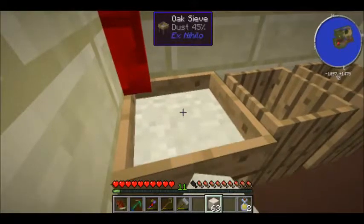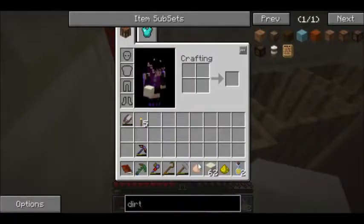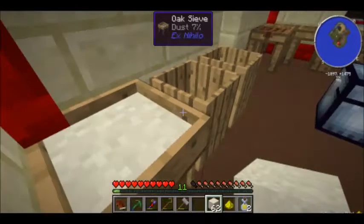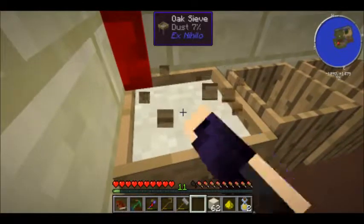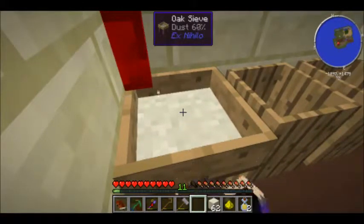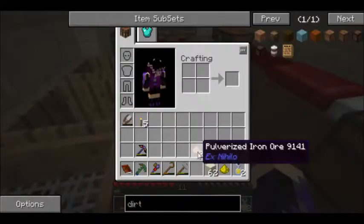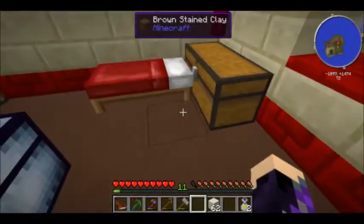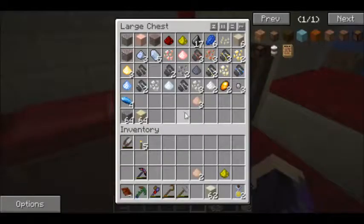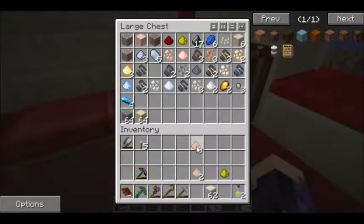So we throw that in there and right-click, and boom, stuff comes out. Nice - we already got our one iron ore. Let's switch to our empty hand and continue sifting. We got another pulverized iron ore and we got a glowstone dust. Anything that's dust - like redstone, glowstone, any of these pulverized items - will come in dust form.